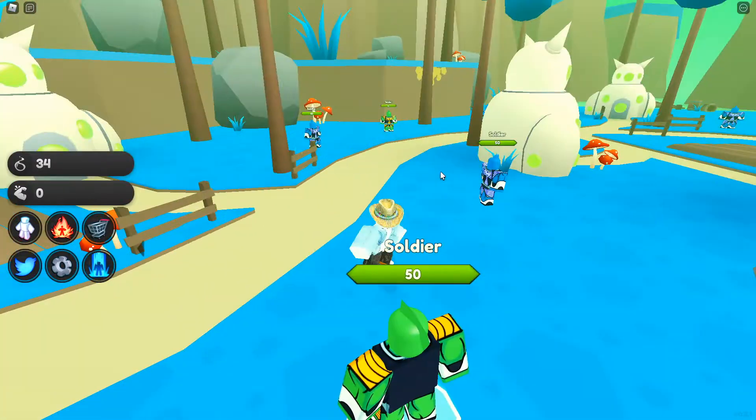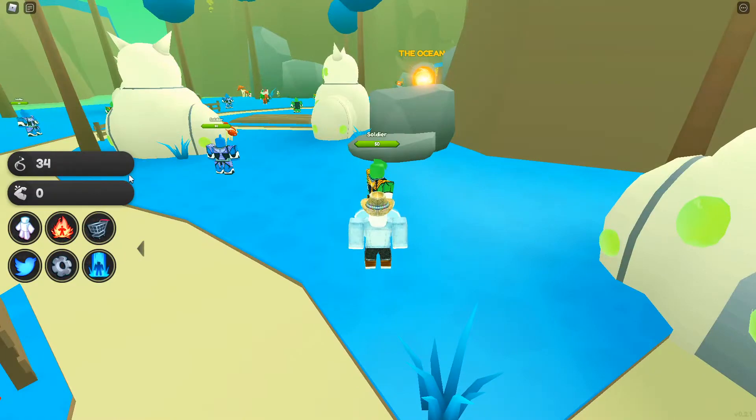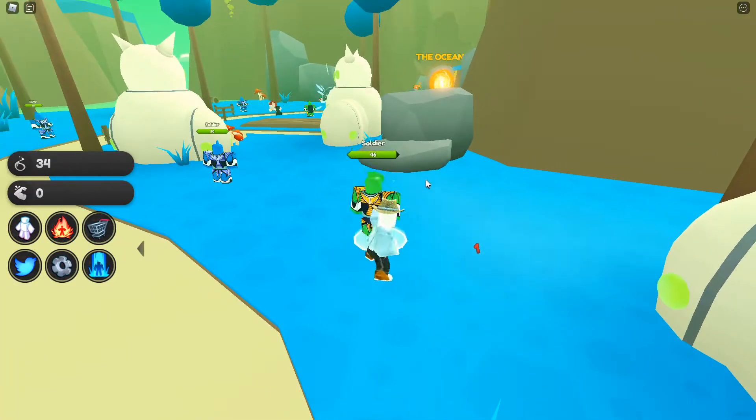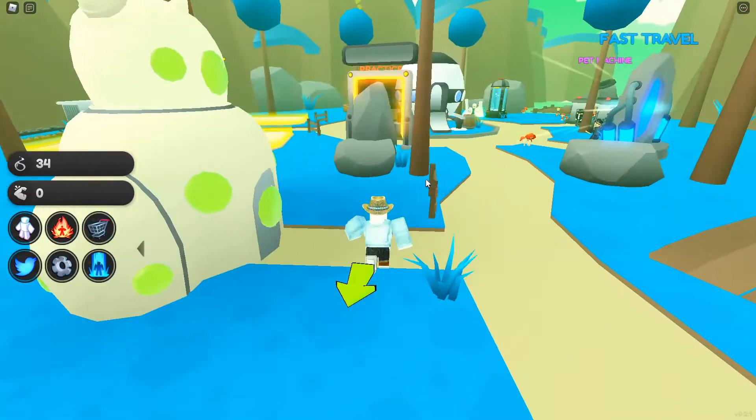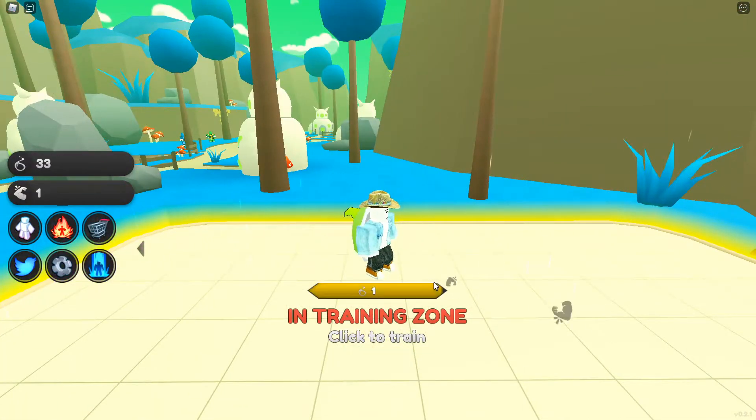You can just attack these alien soldiers, and from that you get the in-game currency which is called Spirits. Then over here in the training zone, it shows the amount it takes to train your strength — it takes one Spirit per training click.